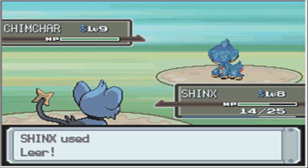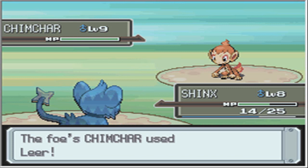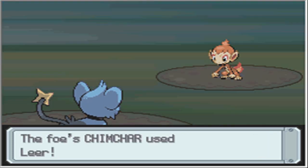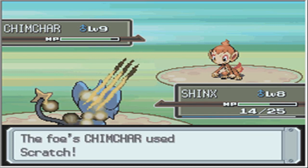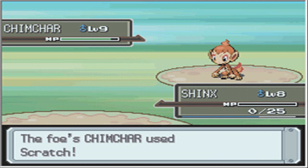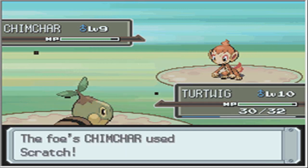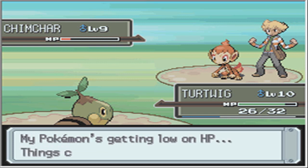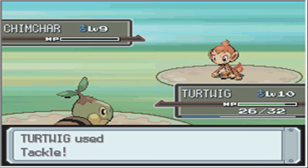I really got off topic there, I should get back to the fight. Shinx is actually holding up pretty nicely. What I'm doing is spamming Leer, because I don't know if Chimchar has Ember or not - I'm kind of scared about that. In case Shinx dies, I don't want to be screwed. I'm surprised Tackle didn't do that much damage. This might kill me - yep, it did. Okay, good job Shinx, you did a good job. Sorry about you dying, but them's the breaks. Starter on starter, let's do this.